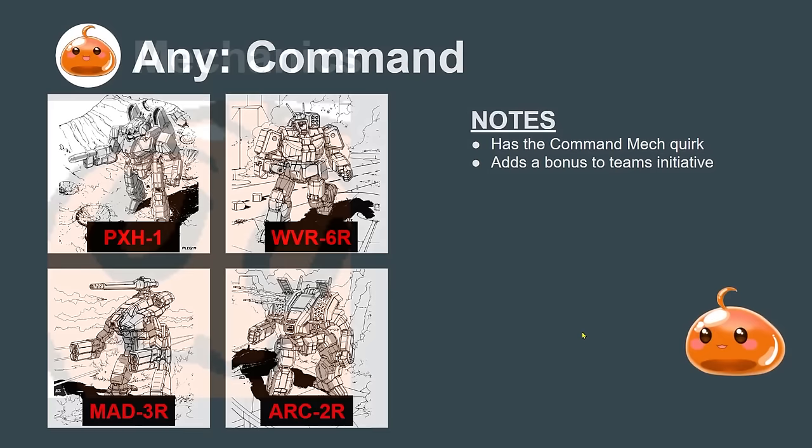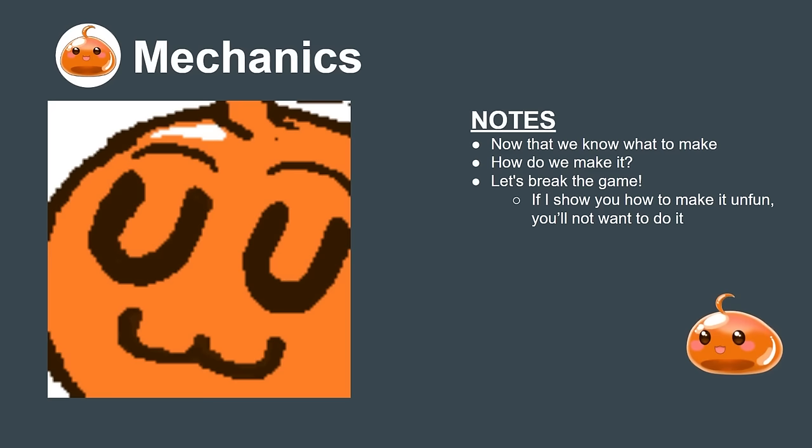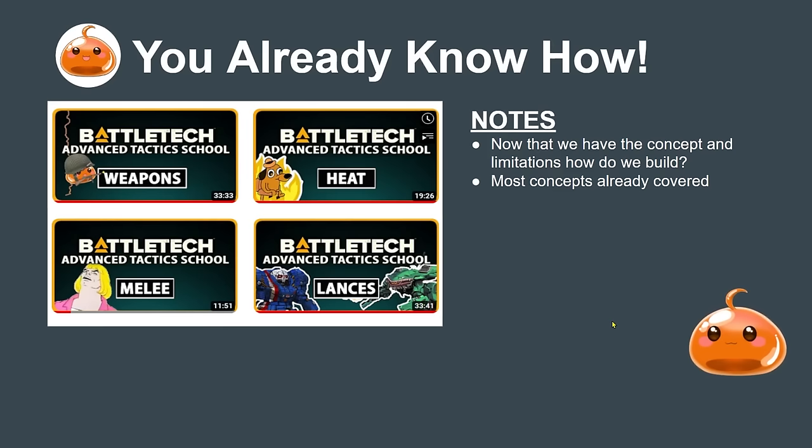Now that we have an idea of what to design, how do we break the game? The idea is: if I show you how to make an unfun mech, you'll pretty much not want to do it. Then the real challenge becomes designing something unique but also fun. Most of the tools you need to build a very powerful design were already covered in previous videos — concepts like lance fit, the mech as a package, headcaps, and heat management.